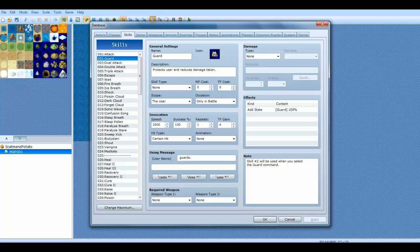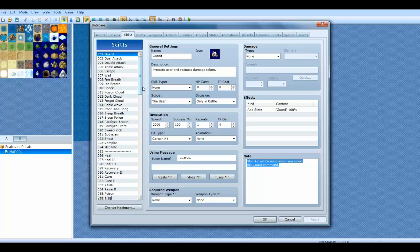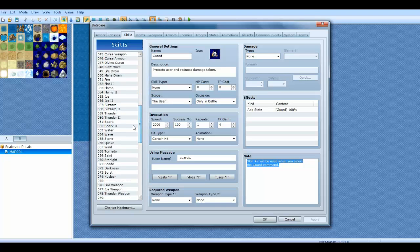Guard is when you select the guard command. So if you want to, say, when you defend and you want to have it cast Spark 2 or something when you defend, you can pimp it out like that.